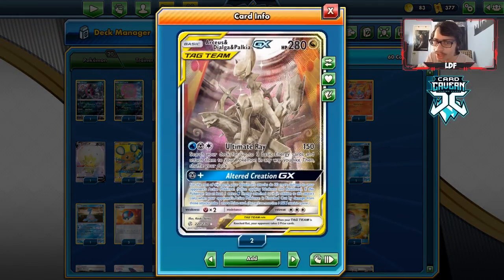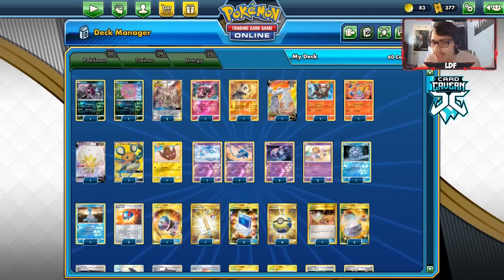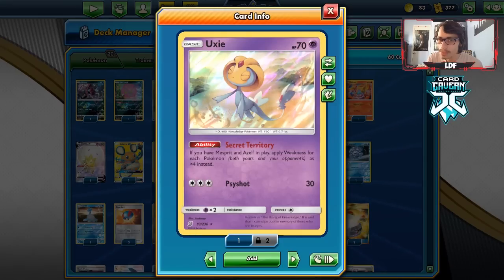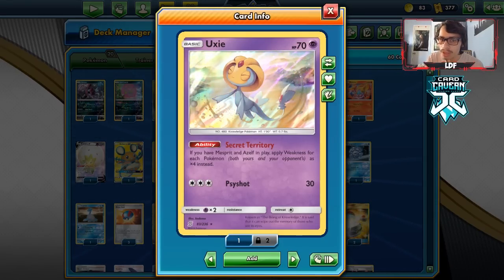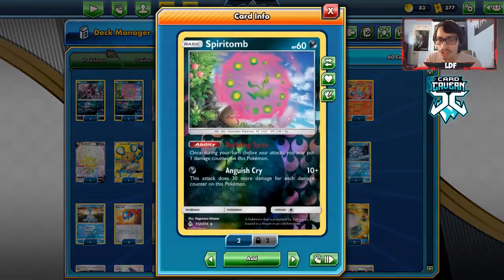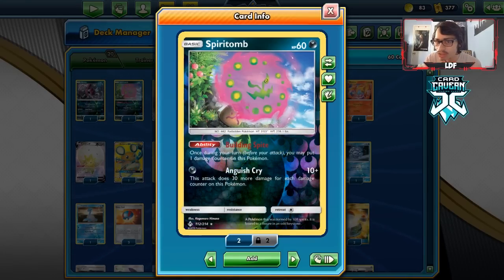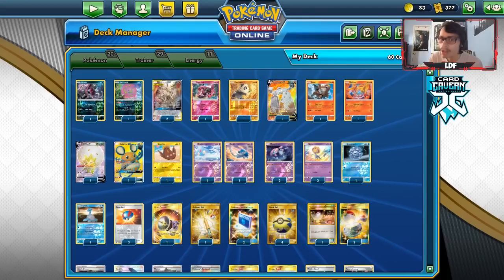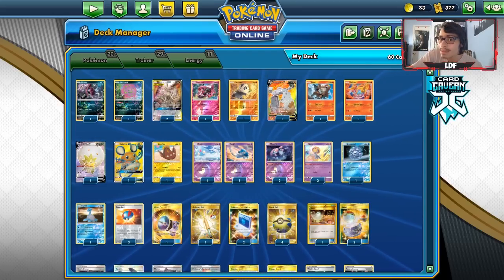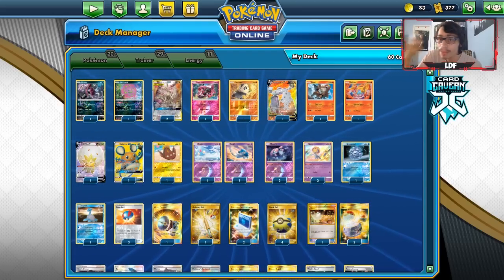First, we're going to use Alter Creation, which does 30 more damage and lets us take an extra prize. A lot of the time the 30 extra damage is the best part, but taking extra prizes makes it easier to win too. With Uxie here, we need Mesprit and Azelf in play — its ability makes all weakness x4 instead of the usual type. So Spiritomb is doing x4 damage instead of x2, plus the 30 from ADP, meaning we can use basic Pokemon with single-energy attacks to knock out tag teams and possibly VMAXs in one hit.